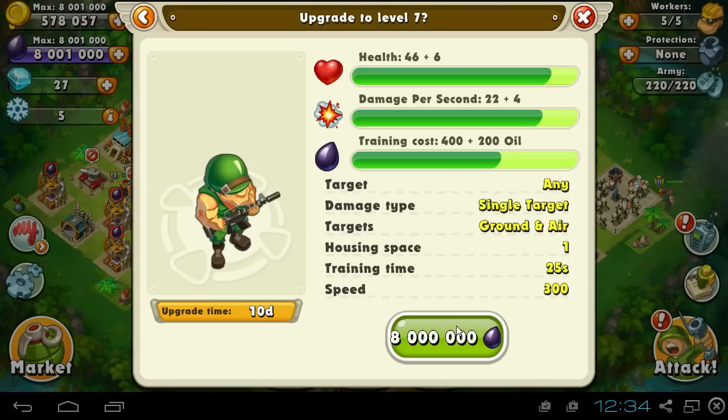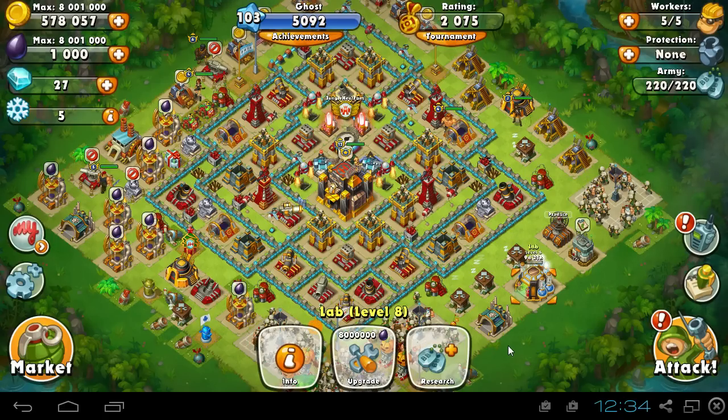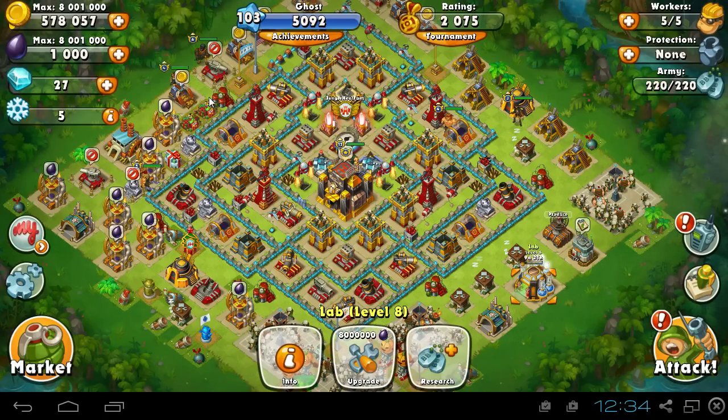I've been using level 6 riflemen for so long, probably like six months. The only thing that changed is they got the ace of spades on their helmets. Before they were green like these guys right here, but now they're going to be interesting. What I saw on their Facebook page looked pretty nice, so we're going to start that upgrade — in 10 days it shall be done.